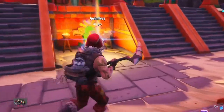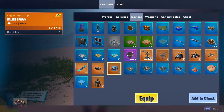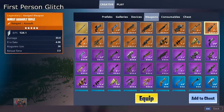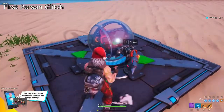Start off by going to creative and hopping into your private island, and we're gonna get this glitch video going. You want to start off by grabbing yourself a Baller, okay right here. So you want to grab a Baller and then you want to get two weapons. I'm gonna grab the first assault rifle, okay. And then what you want to do is place it down like so, so you have your Baller sitting right here.